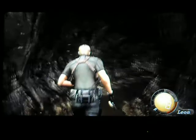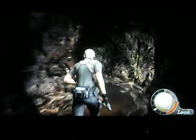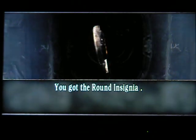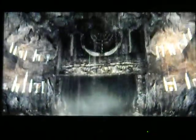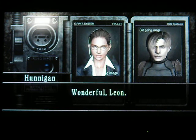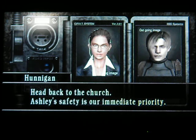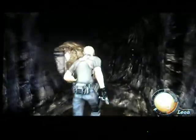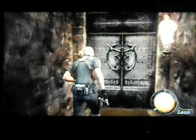Next up, Leon will go through the tunnels — there's nothing there. Leon, what could this be? Take the round insignia? Yes, that will get us into the church. I've obtained an object that resembles the cult group's insignia. Wonderful Leon — head back to the church. Ashley's safety is our immediate priority. I don't think someone tells me they're not going to kill her — just a hunch tells me they're not going to kill her. At least not yet.